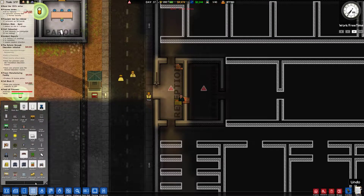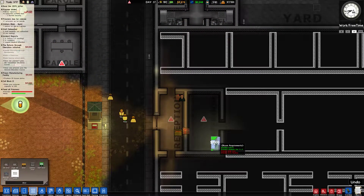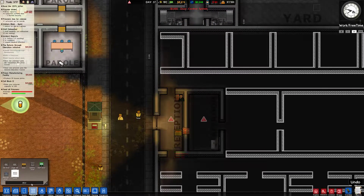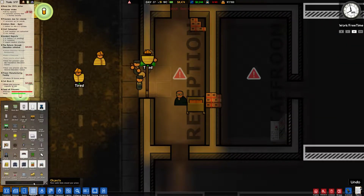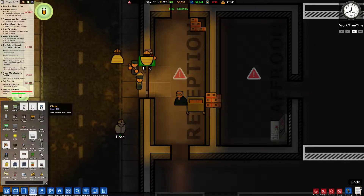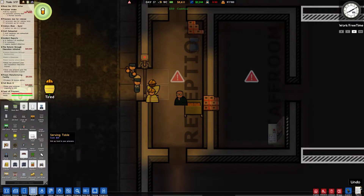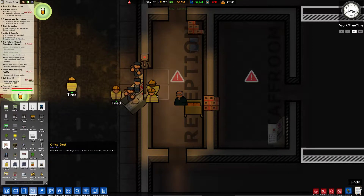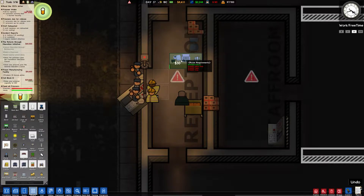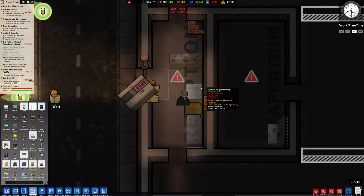What we need in here now is a couple of doors around this little reception room that we're going to set up. We're going to have a couple of walls around what will be the staff room here, and we'll declare these out — so this is going to be a reception and this is going to be a staff room.